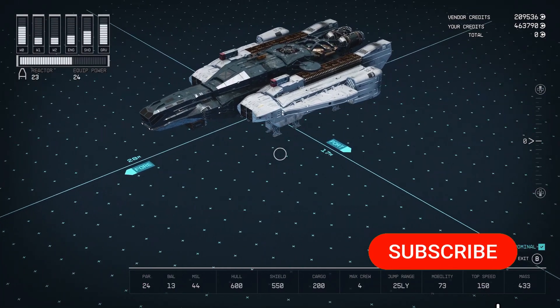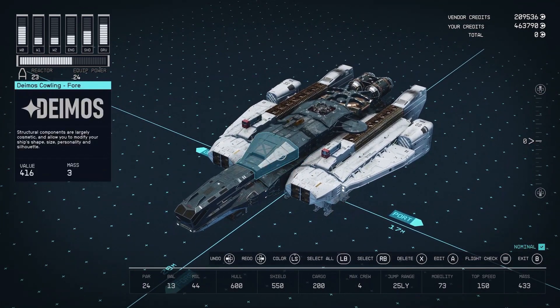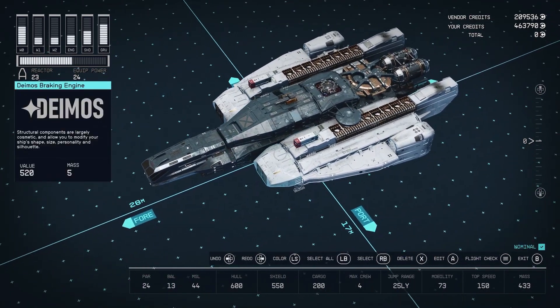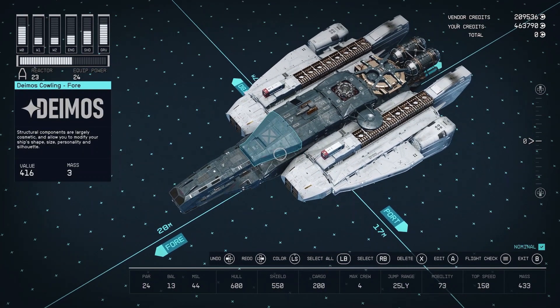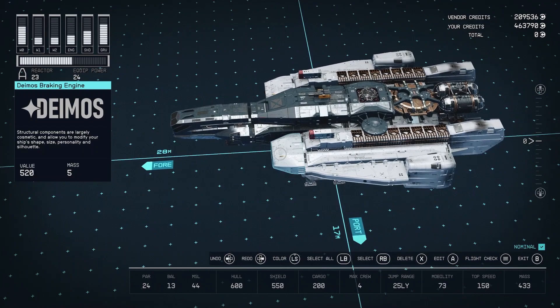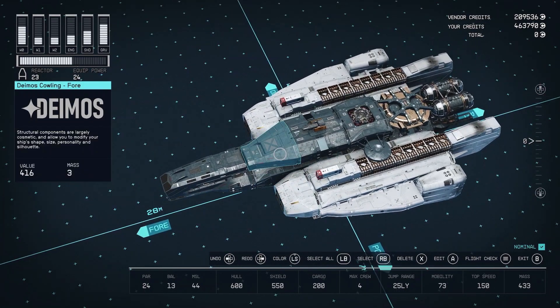All right, dudes and dudettes. Here we are in the Starship builder with the UC Security Longsword II. This one's actually going to be fairly simple. This Starship has two colors — a dark blue and a sort of very light grayish white. So let's start with the dark blue right here.